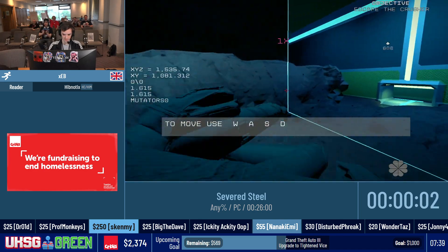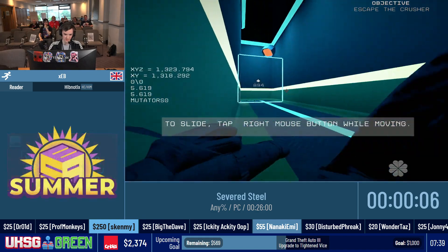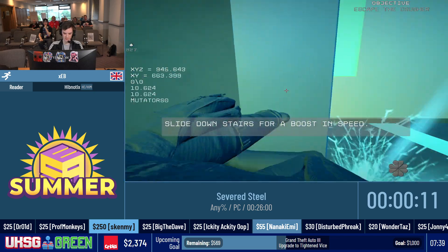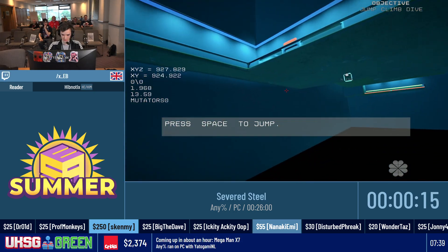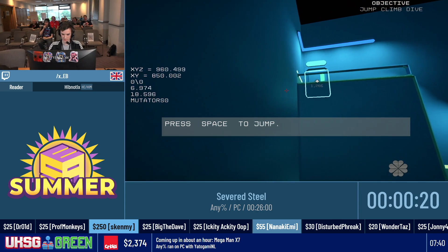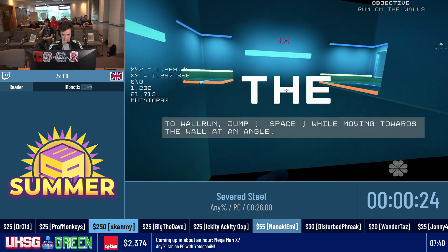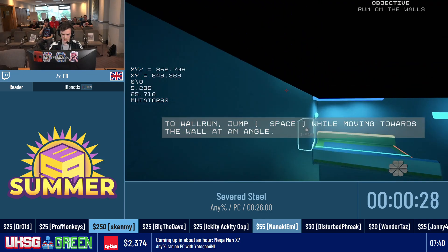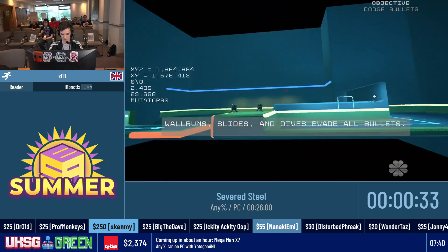What you immediately see is I am sliding against the wall — this generates the most amount of speed and it's the main movement tech throughout the entire run. I'll slide against as many walls and slopes as I can to gain as much speed as possible — kick sliding between walls and ceilings. This game is about combining your movement tech to traverse the level as quickly as possible.